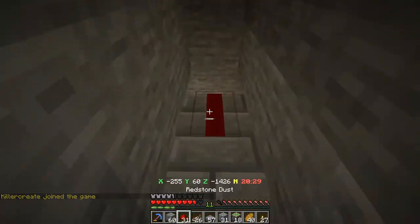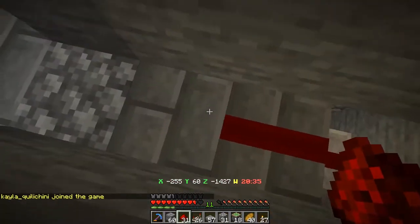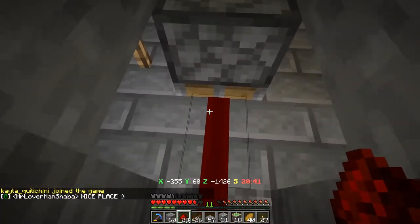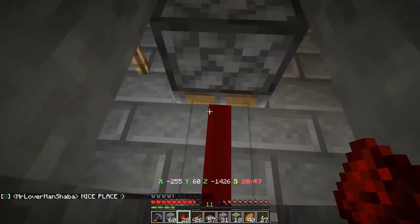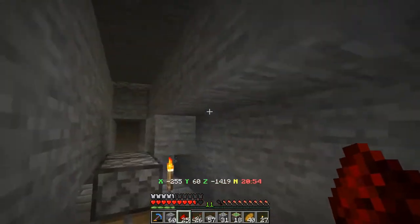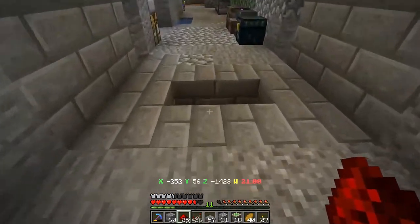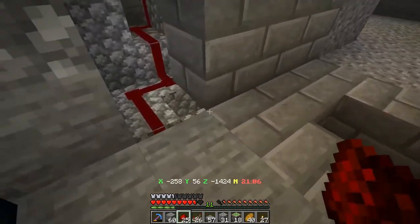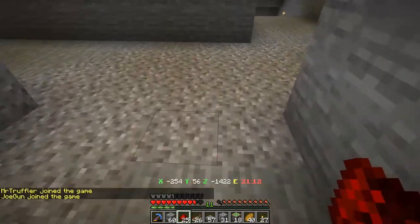We put redstone there and then on top of that I can follow it along — that will go to the top, and that's how we actually get power to the top of the thing. Let's go up to the top. We've got our pistons here and these literally just go like that — they could even go straight into blocks which would actually save me the redstone, but I've got so much I don't know what to do with it. That literally just cycles in there and that is the top done — simple, easy peasy.